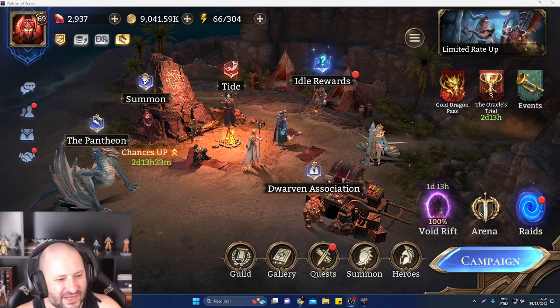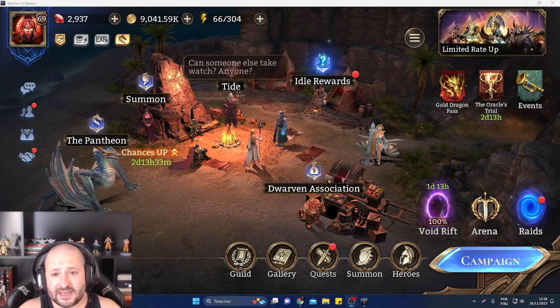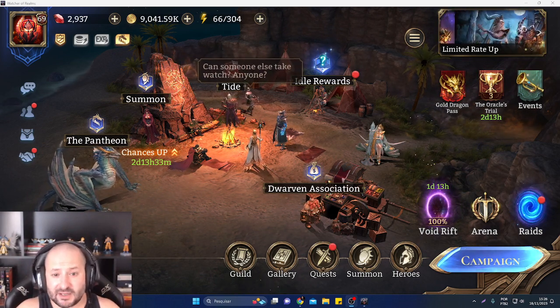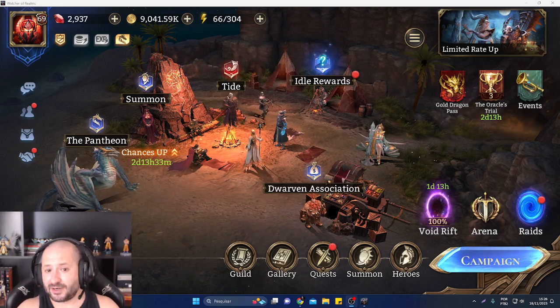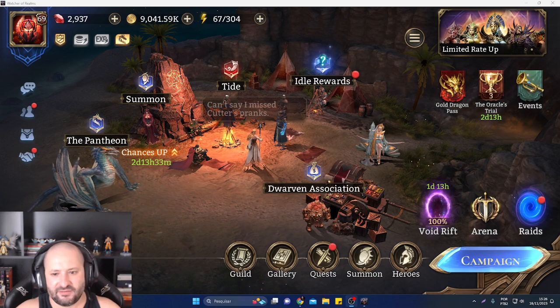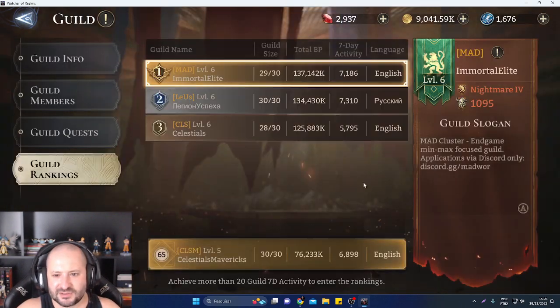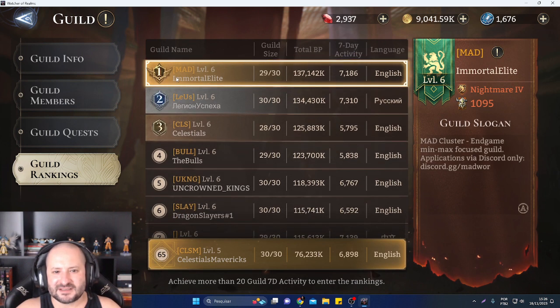Hello guys, I am Jack Tricken and welcome to my channel. Today I want to show you how I beat a defense in Guild War 2.0 for the top one guild in the server. Let's go to the guild and see the guild ranks — these guys, Mad Immortal Elites, were the top one guild. They are really, really strong and my guild is really strong too.